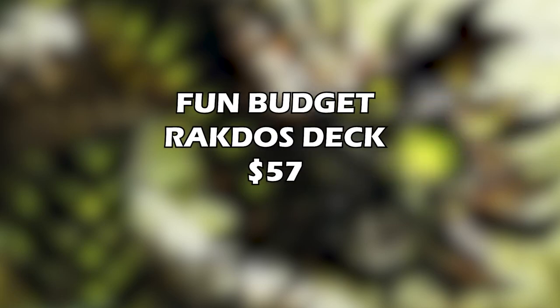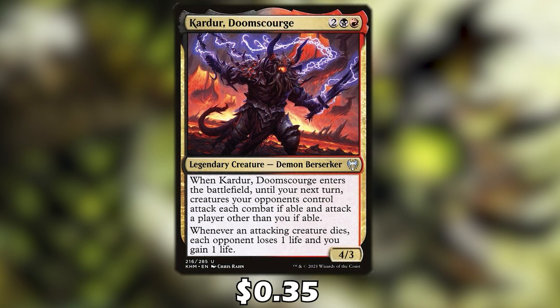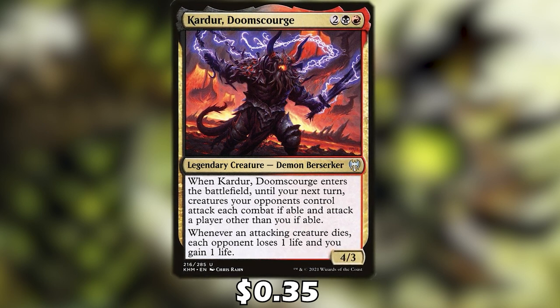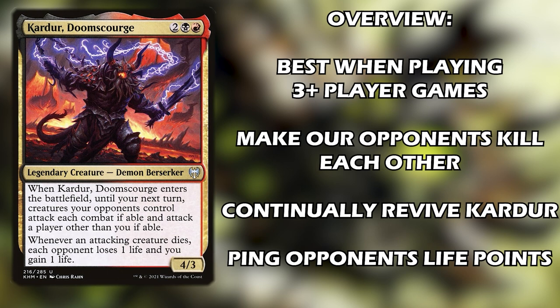How's it going everybody! I have a fun budget Rakdos commander — we're going to be using Karder Doom Scourge as our commander. It's a pretty spicy card because whenever it enters the battlefield, until your next turn, creatures your opponents control attack each combat if able, and attack a player other than you if able. This deck works a lot better when you're playing against multiple opponents, making your opponents fight each other while you sit on the sidelines.